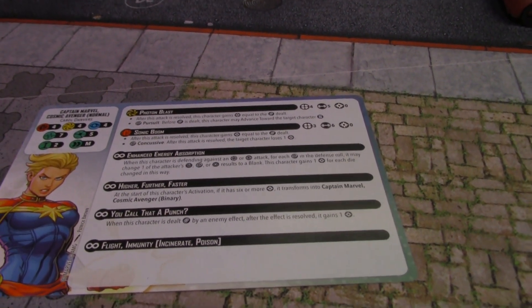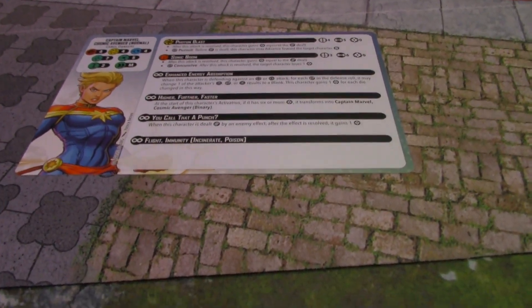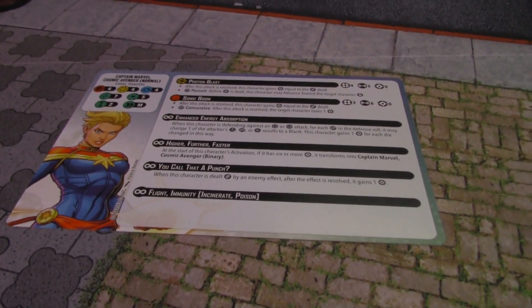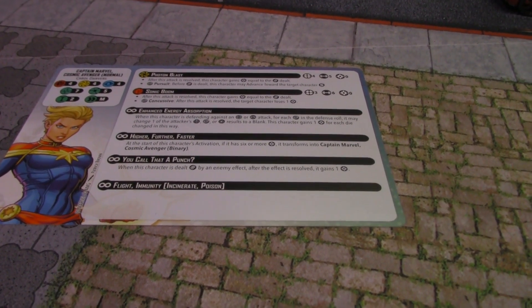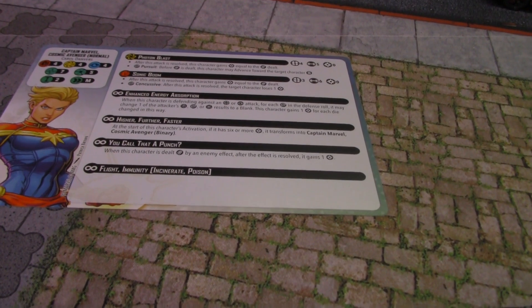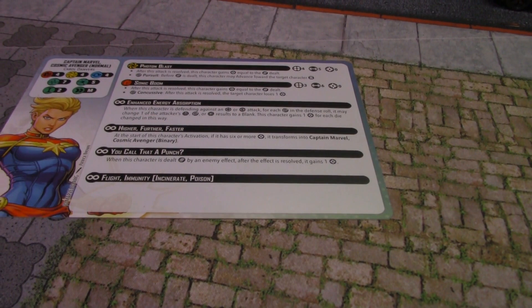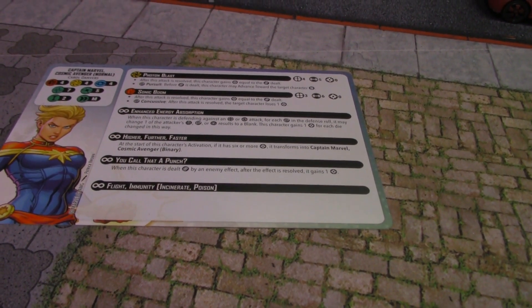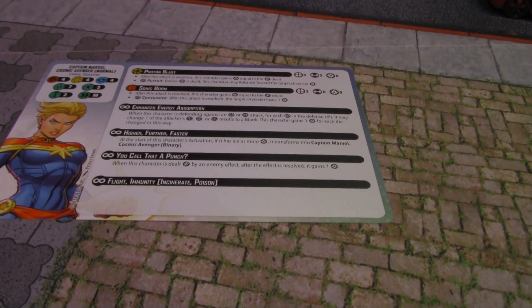All of her innate abilities on this side cost no power, which is awesome. Enhanced Energy Absorption works when defending against energy or mystic attacks — for each wild, a crit, wild, or hit result changes to a blank and you gain power for each die changed that way. It's essentially reverse pierce, and now that it also encompasses mystic attacks it's a lot more universal and a lot harder to avoid.